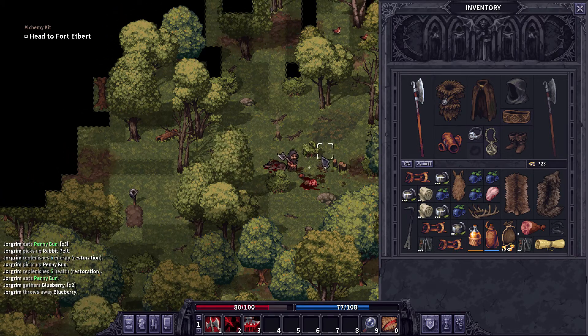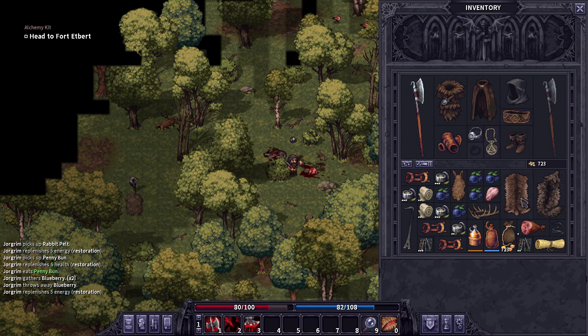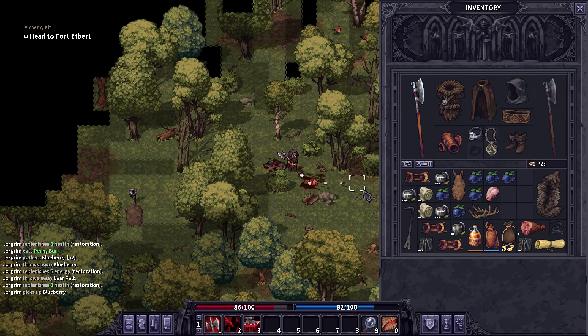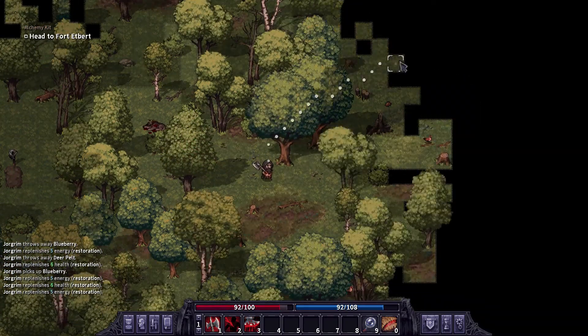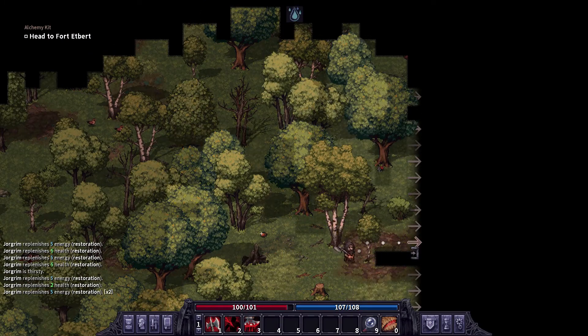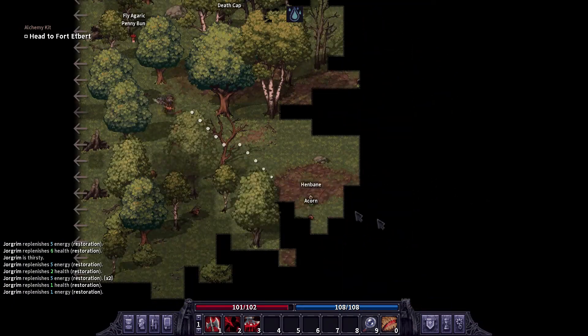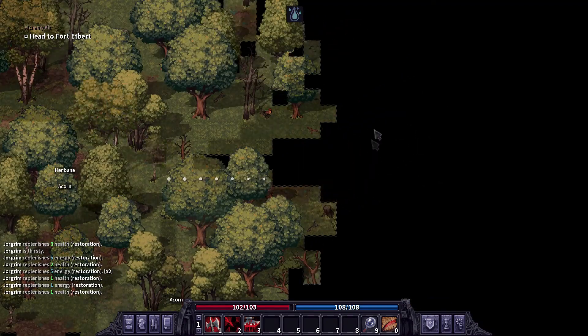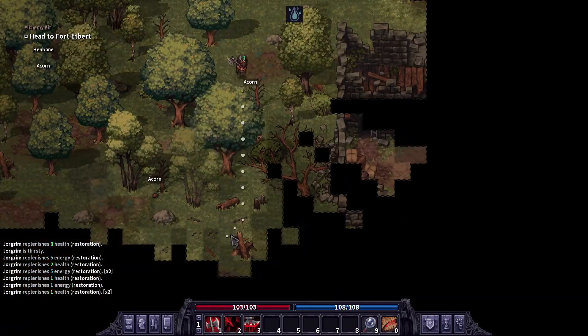We have a wolf pelt but it's going to get dropped real soon. We want some bleed resistance because I'd really rather not fight the bandit boss without some kind of boost to that.